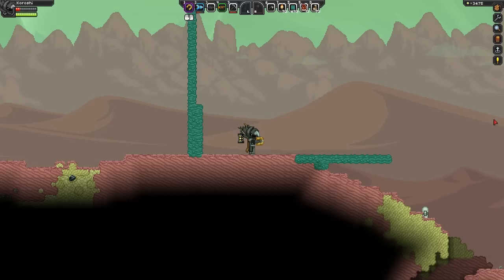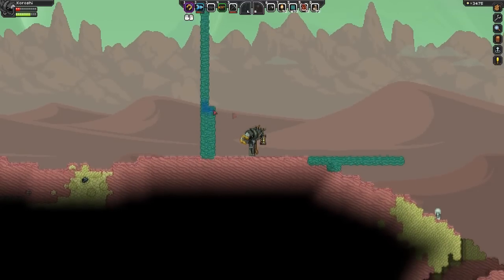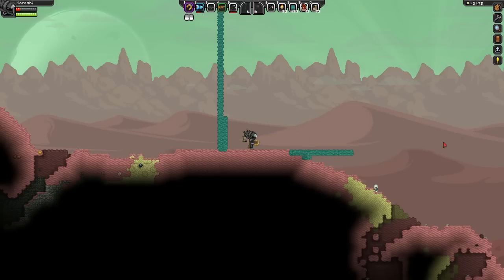To activate this tech, target your mouse cursor to the location you wish to teleport and press F. If you wish to increase your blink distance, head to the options menu and change your zoom level to 2x.